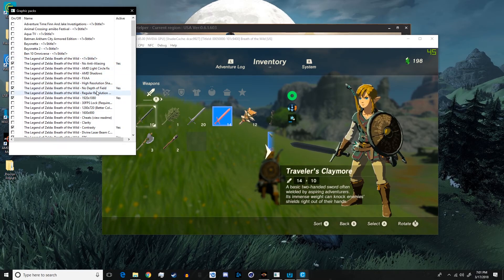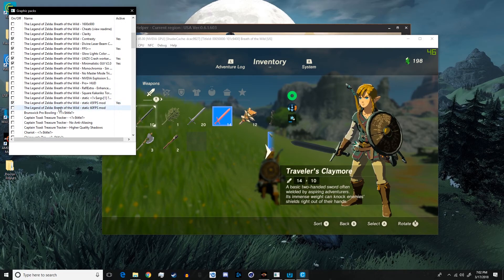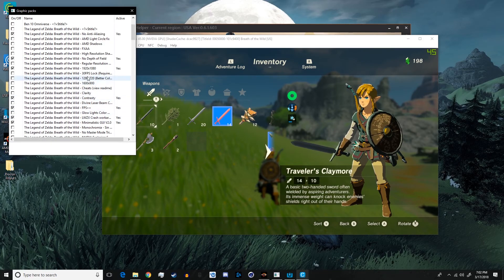Right now for my system I have no anti-aliasing, no depth of field, 1080p, and a 45 FPS lock — just to get a stable frame rate. I also have FPS++ on, which basically slows down the game so you can get a steady FPS of 45 or whatever you have it set to. There's also a crash workaround that I think makes it crash less — don't quote me on that. And I have the minimalistic GUI enabled since I've been playing Breath of the Wild with the regular GUI for so long; I have over 200 hours.